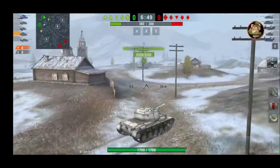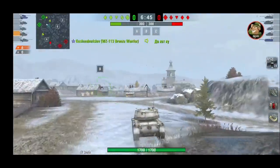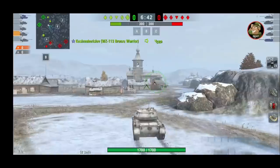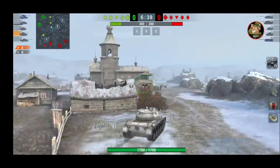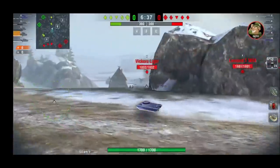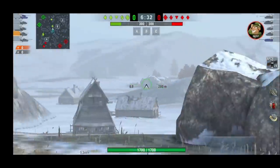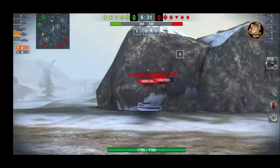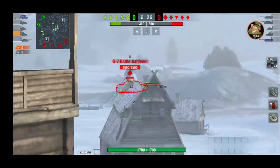The main advantage of the Vickers light is the view range — it will have the best view range in game. 280 meters without any upgrades, and if you add equipment and provisions you will get 325 whole meters. As Wargaming state, the Vickers light is ideal for a light tank's main task: reconnaissance.